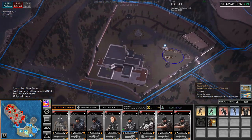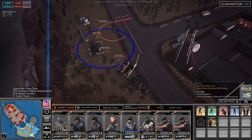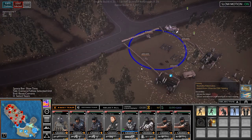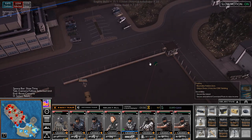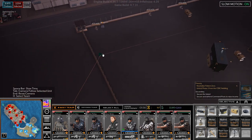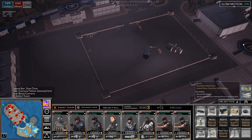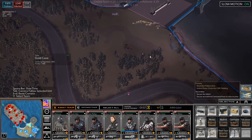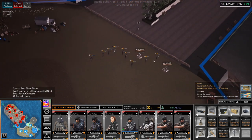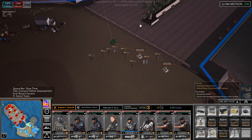So we have set up defenses everywhere now — we have defenses here, defenses down here, defenses over here, and some defenses down here as well. I actually need to set up some more; we'll just go around the entire perimeter and set up defenses so that there is defense in every direction for the main base.